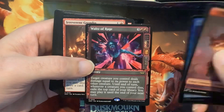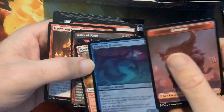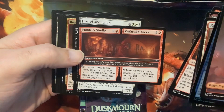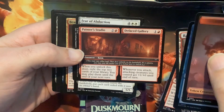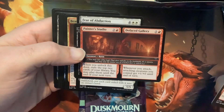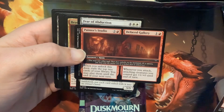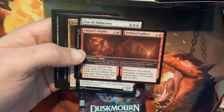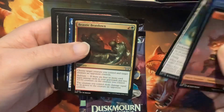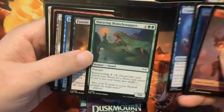The thing about Waltz of Rage is it's contingent on having a creature on the battlefield, and you have to target them too, so you have to go through a couple hoops. Rosh's Carnival had an uncommon in that. And we have this cool little door here — Painter's Studio. So this is a room, counts as an enchantment. I was wondering how these would work with blinking effects, but I suppose you still have to unlock them. The first door on Painter's Studio: when you unlock this door, exile the top two cards of your library and you may play them until end of your next turn. Whenever attacking creatures you control get plus one until end of turn.